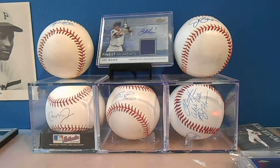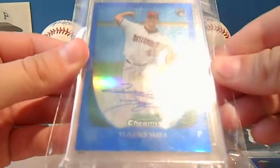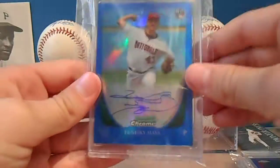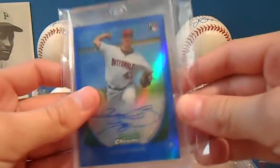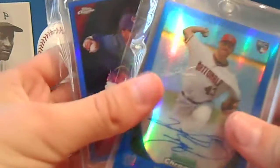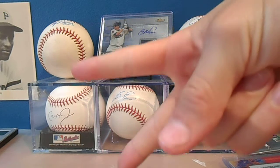The last card I picked up was at the LCS — a Blue Refractor Auto of Yoeniski Maya, rookie card, auto, numbered at 250. I just really liked the look of it and got it for somewhat cheap. Those are my Blue Refractors right there — autos. Thanks a lot for the trade. I might make a video at the Twins game tonight, so thanks for watching YouTube, and peace out.